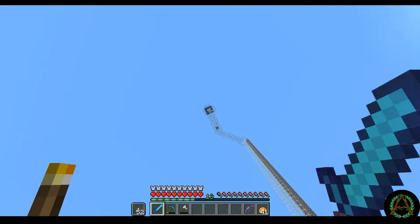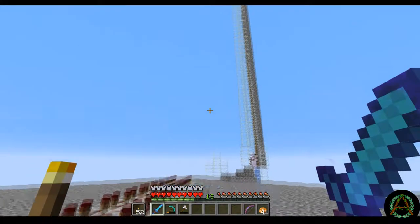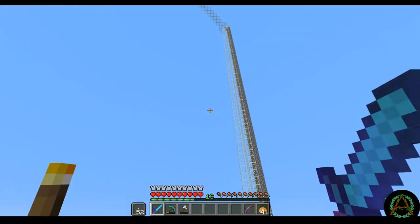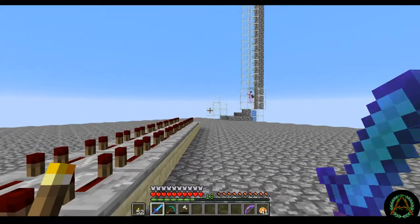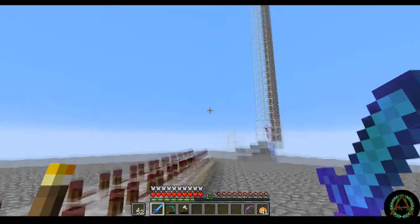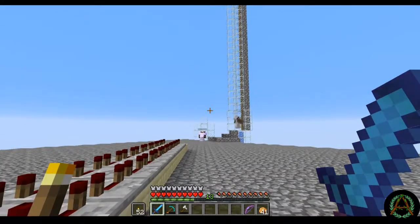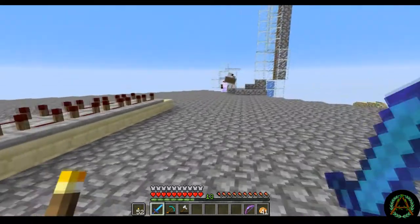That's the most efficient spot for you to sit in it according to the video. It's a water elevator — that's so cool! Basically what you do is take a column of water source blocks specifically, put a piece of soul sand under it, and it'll automatically create bubbles that push you up. The opposite happens when you put a magma block under it.